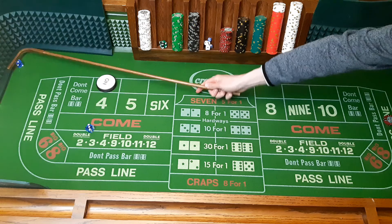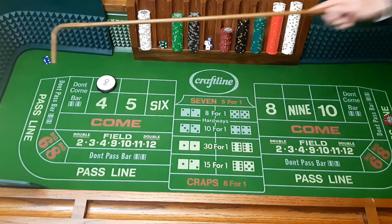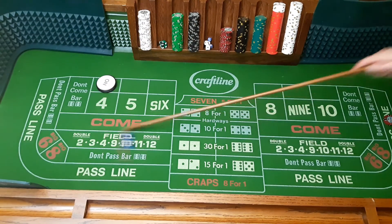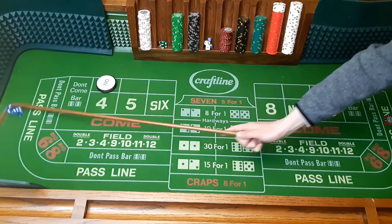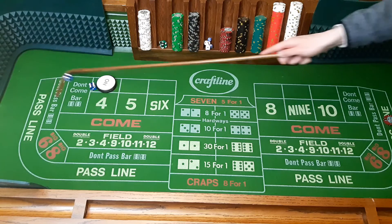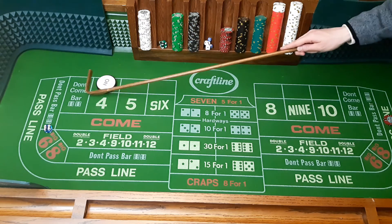Put that on the 4 and now we shoot for the 4. We roll an 8, then a 6, then several 5s, then a 6 again. Then a 7 — so we lose that as well.